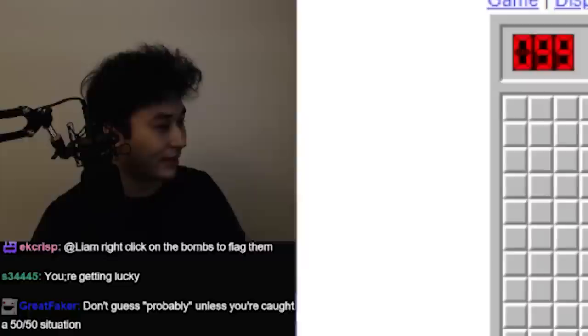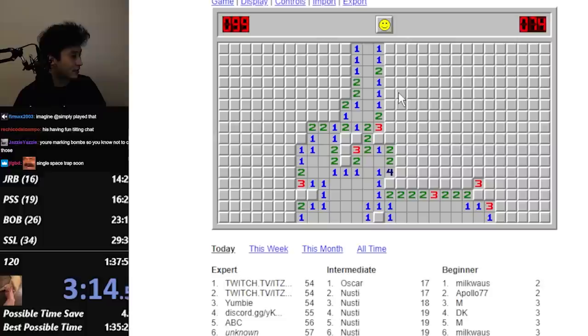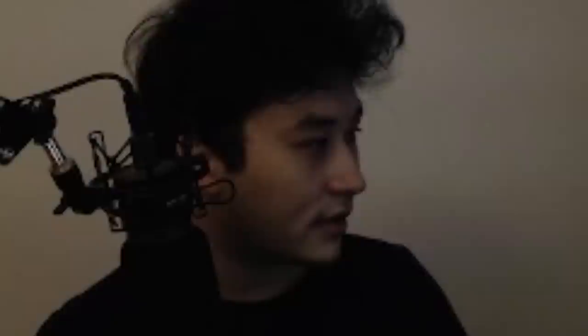Everything wrong? What do you mean? I'm playing it correctly. I haven't hit a bomb. So this means that there's one bomb here, which means this is open. What did I do wrong? How does that work? There's no way I got everything wrong and got as far as I did. I almost beat the game.